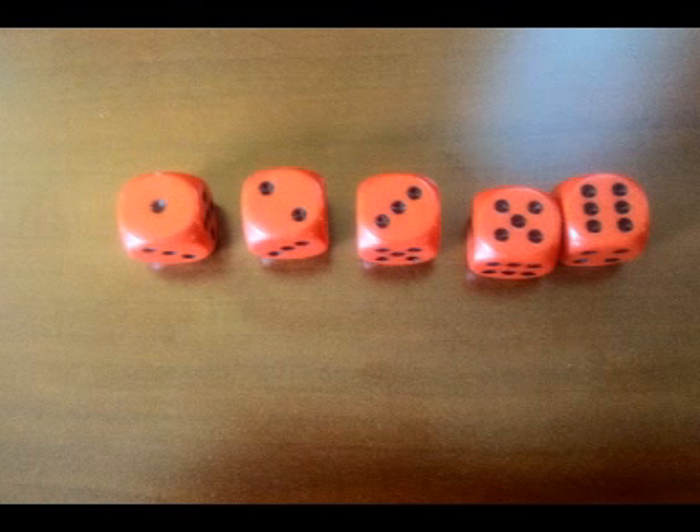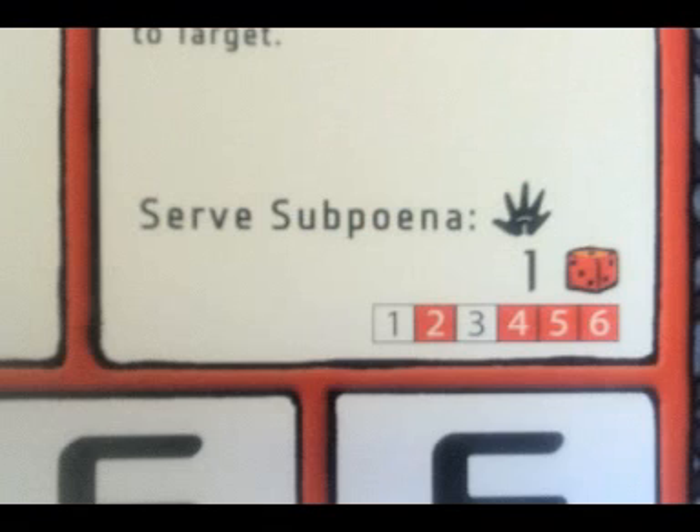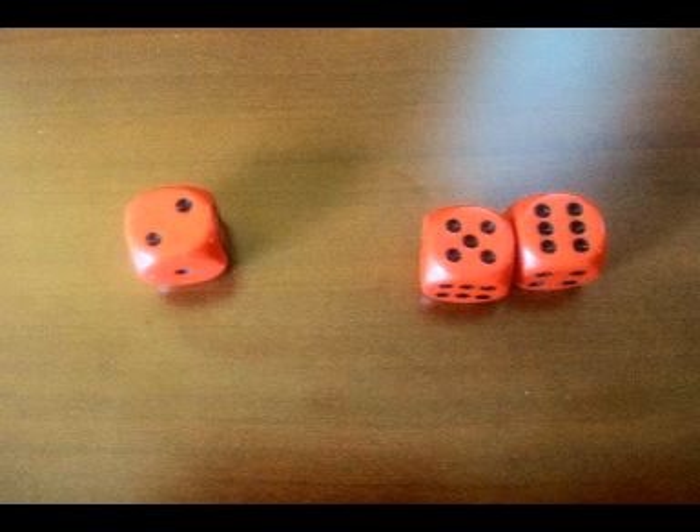Now you roll dice equal to the action's attack value. For serve subpoena, it is one die, as indicated by the number in front of the red die symbol next to the special action. Every attack has an auto-miss bar — a red and white bar segmented into six sections numbered one through six. Any number shown in black on a white background is an automatic miss due to the weapon's characteristics. For serve subpoena, a one or three are auto-misses. Any number shown in white on a red background is a hit. If a die rolled an auto-miss, remove that die from the attack.